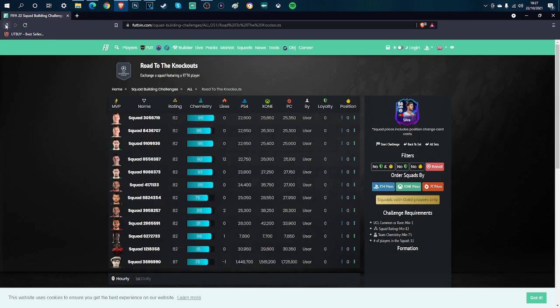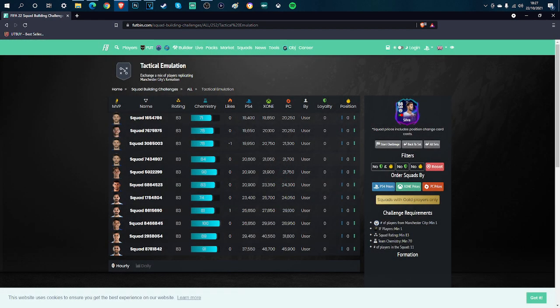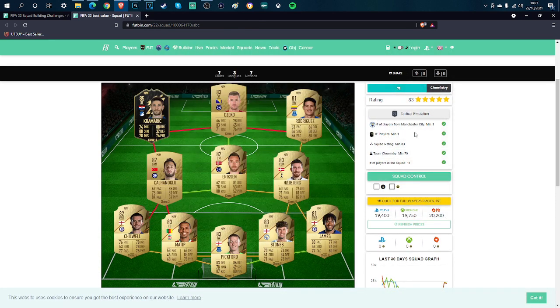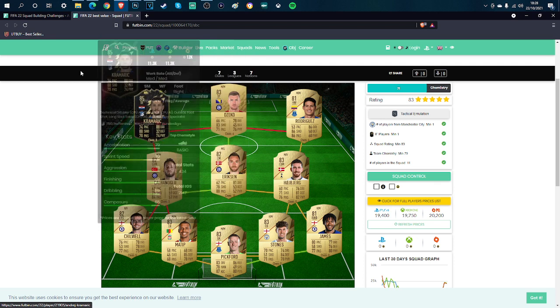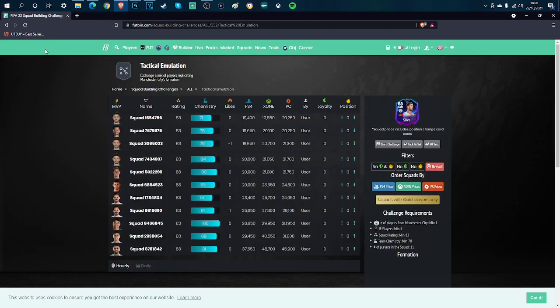The second SBC is the Tactical Emulation, coming in at around 19 to 20k. It requires a Team of the Week player, a Man City player, a minimum squad rating of 83, and a minimum of 70 chemistry. Pause the screen to purchase the players. Cramerich is coming in at around 11k — incredible value for an 85-rated TOTW.